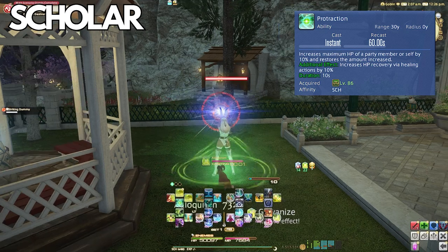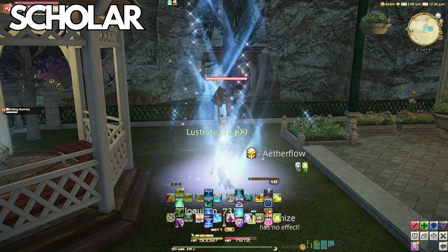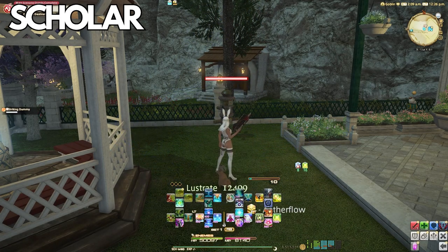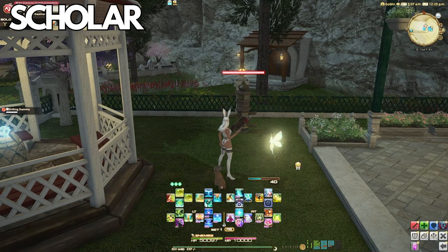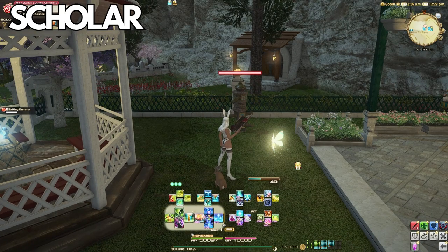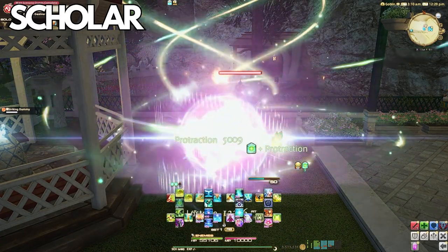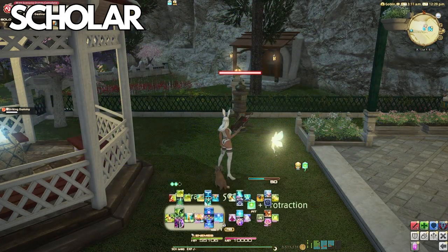Scholar does have Protraction, which increases HP recovery by healing actions by 10%. You see this mostly used on tanks, and it is affected by all of Scholar's healing abilities. We can see an example using Lustrate: it heals for 12.3k, and with Protraction that same Lustrate ability will increase to 13.8k.